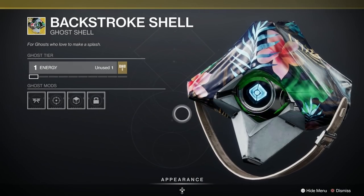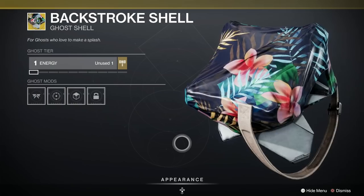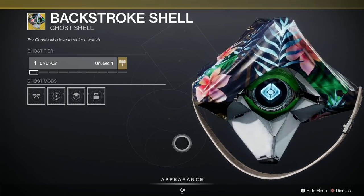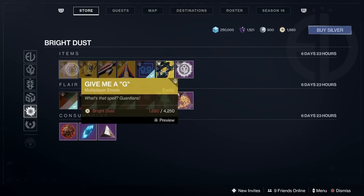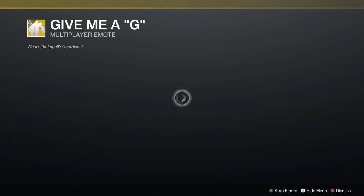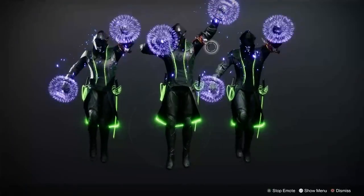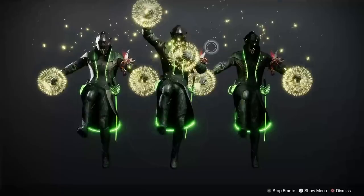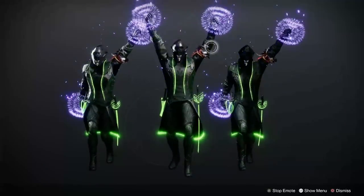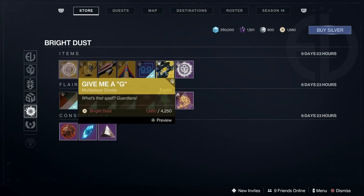Backstroke shell — that sounds a bit rude, but yes, I can't figure it out really — is it a handbag? Oh no, it's like a swimsuit, I get it — yes, very good. Okay, let's have a look at what else we've got for Bright Dust. We've got the Give Me a G multiplayer emote. Oh that's quite good — they look like dandelion heads that have taken sort of e-pills and swallowed that new shader which changes to all the colours. I like that, that's very good. How much is that? 4,250 — bugger, all Bright Dust left for me.